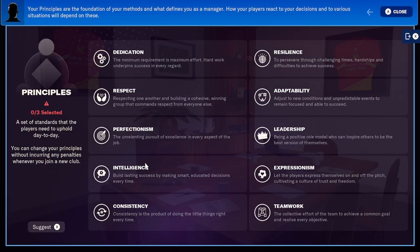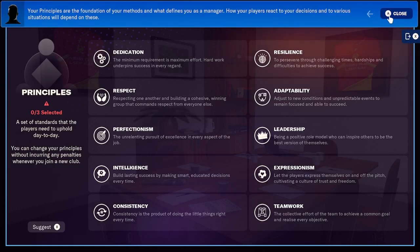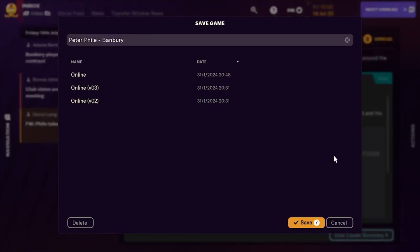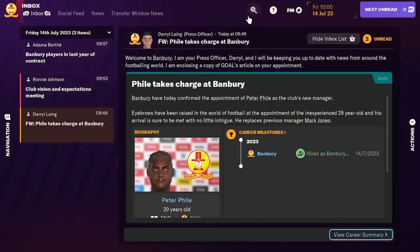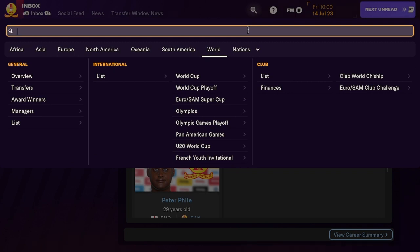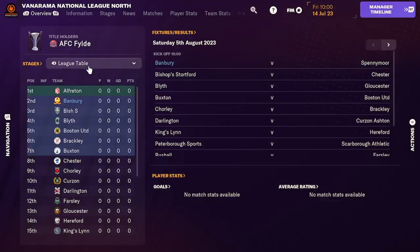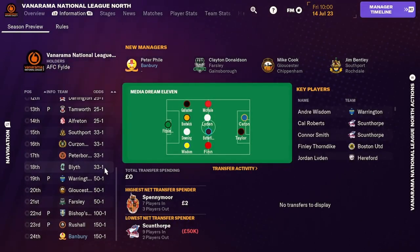Let's have a look at our squad now. Let's go into our competitions - National League North. Where are we predicted to finish? Fucking hell! We could have got a worse team. The bloody random generator picked us probably the worst team in the 92. I'm predicted to finish last. We got 17th last season.